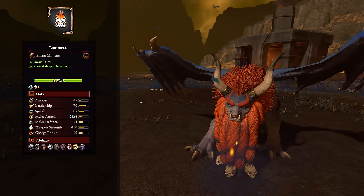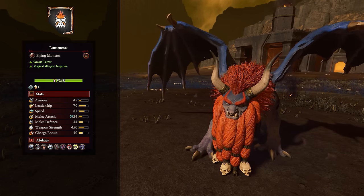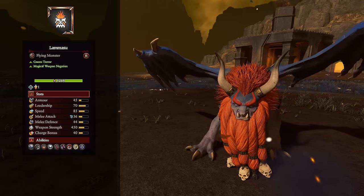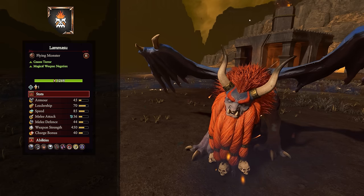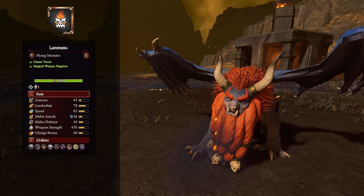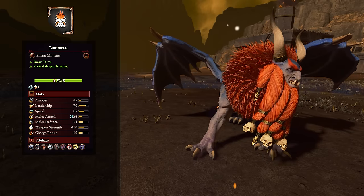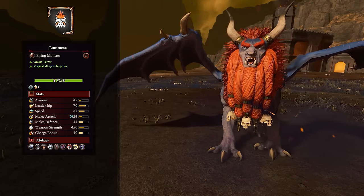The Lamassu functions more as a support unit, good for harassing backlines and less dangerous targets. Its passive ability Sorcerous Miasma negates magical weapons in a 20-meter range, similar to the Talisman of Obsidian ability seen earlier — though the range is quite short and it doesn't have physical resistance itself, so you'd need to be right on top of what you're protecting. It has fear and terror, so it probably shouldn't be in melee too much. A nice little beastie all the same.